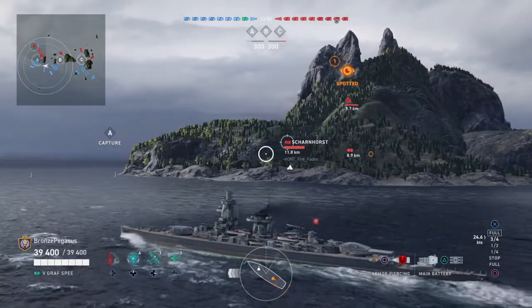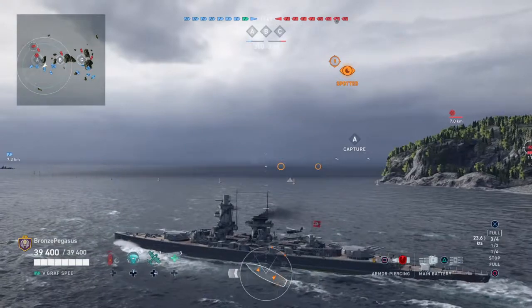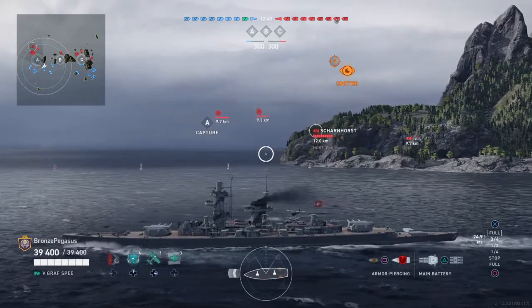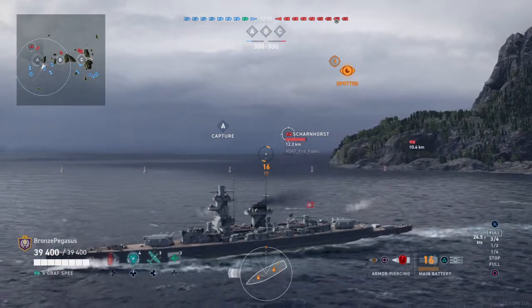They also did this with British ships — they disguised themselves as a British cruiser by doing the paint, adding an extra fake funnel and a fake extra turret to make it look like a British cruiser. They were very successful with that too, hailing ships and then allowing them to get close enough to take them out.